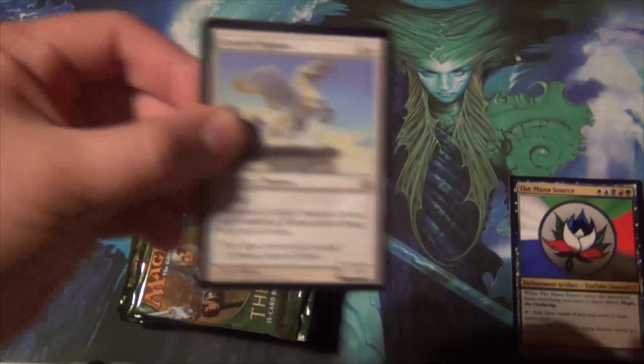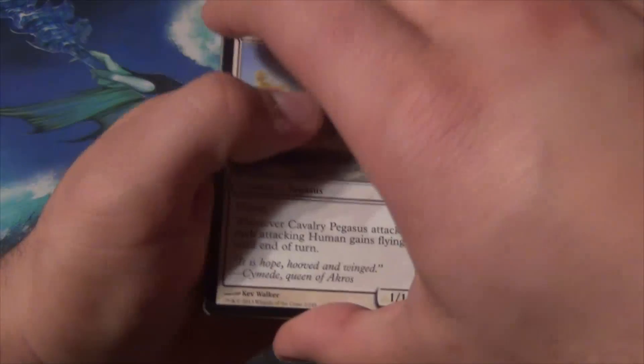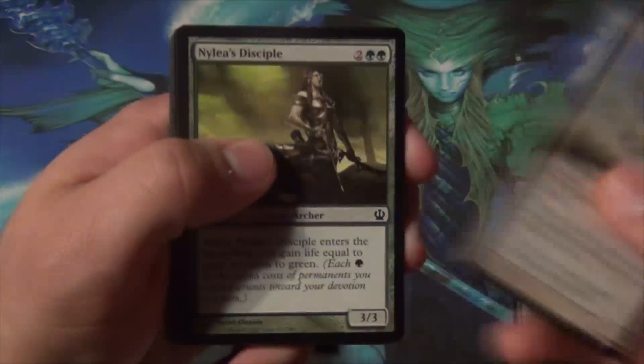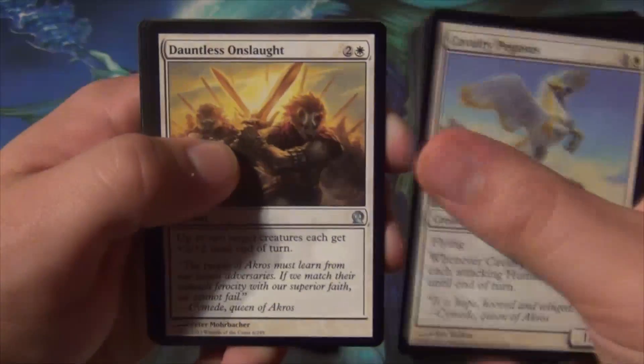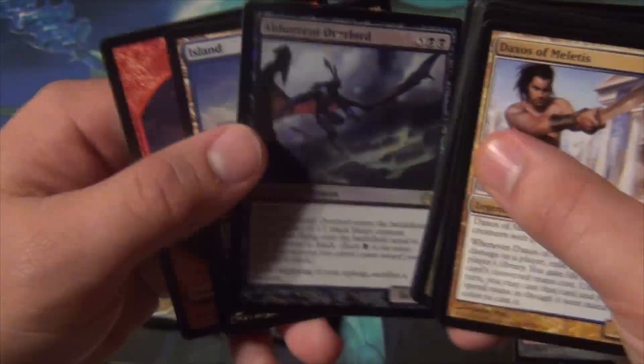Let's get right into it — hopefully we'll get something really awesome at the end of this box. We've gotten some cool stuff already, like a Nylea, Master of Waves, and Purphoros. Let's go through these quickly. Time of Need is great. On commons we have Anvilwrought Raptor, Dauntless Onslaught, Witch's Eye, a Daxus of Miletus, and a foil Abhorrent Overlord.